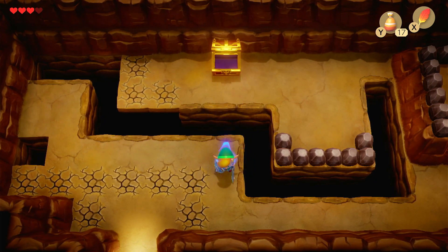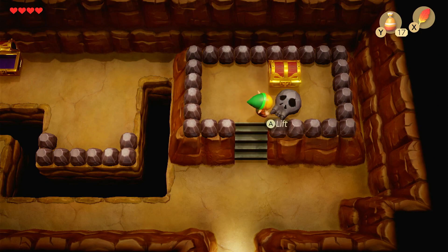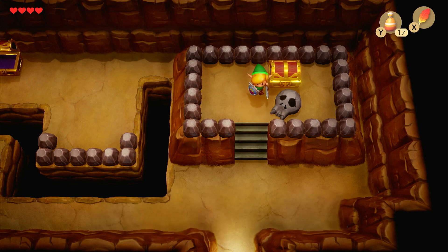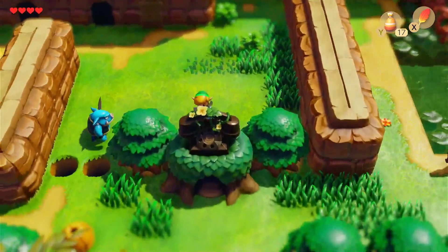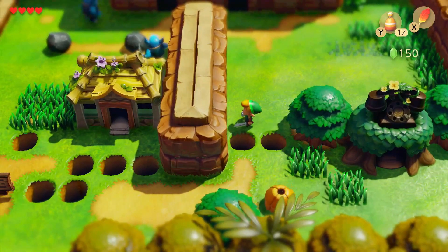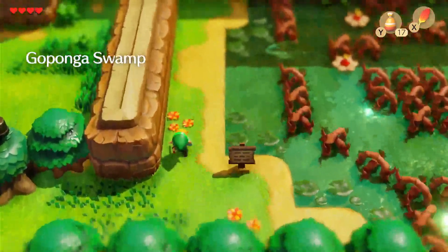Oops, wrong button. I keep thinking the B button — the A button's jump, but nope, it's not. This looks pretty heavy; you won't be able to lift it with just your bare hands, so we're not going to be able to get this. We'll just head out of here and head this way toward Goponga Swamp.